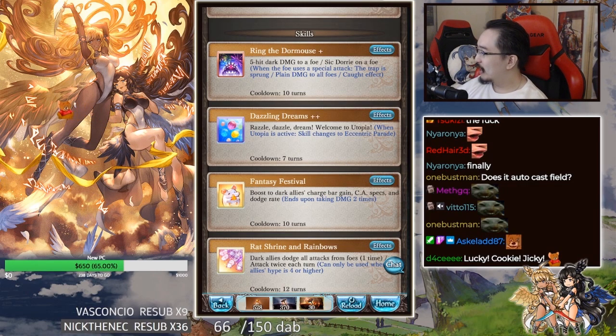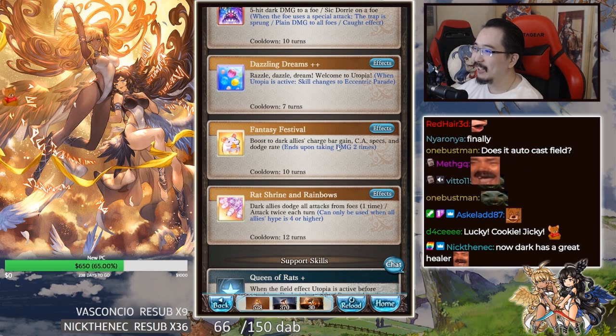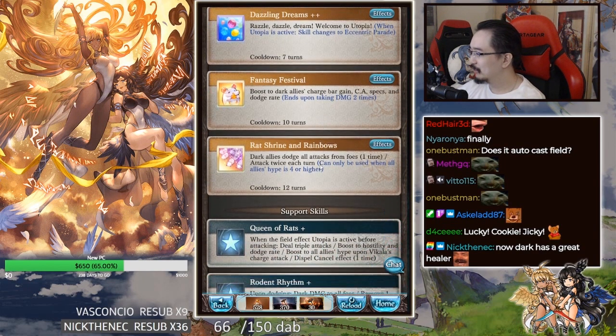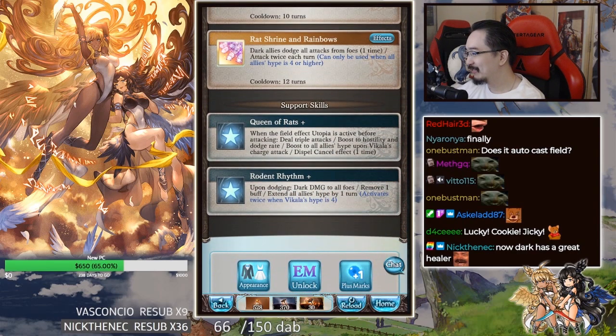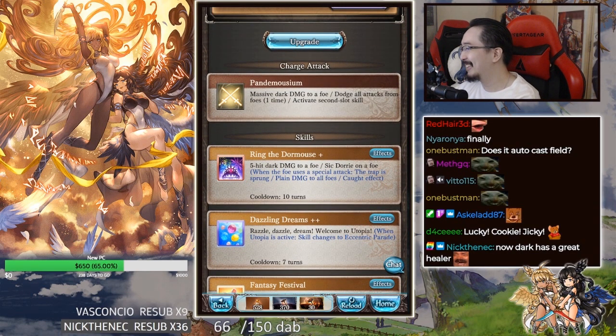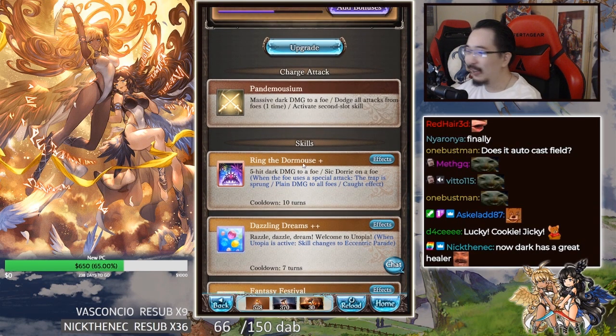And then we have level 100 — Red Shine and Rainbows. 12 turns cooldown. Dark allies dodge all attacks from foes one time, attack twice each turn. Can only be used when all allies' hype is at four or higher. She's pretty good, really good for full auto.